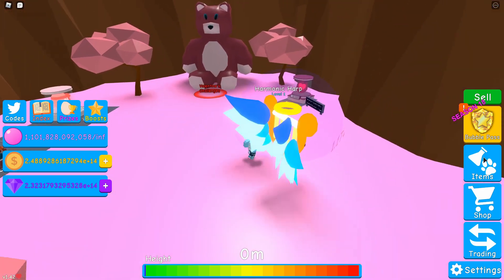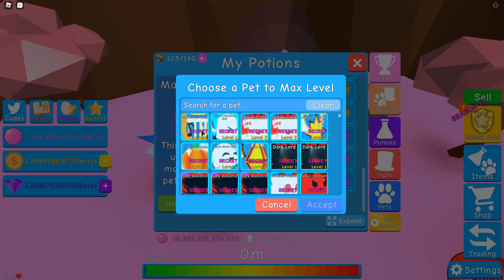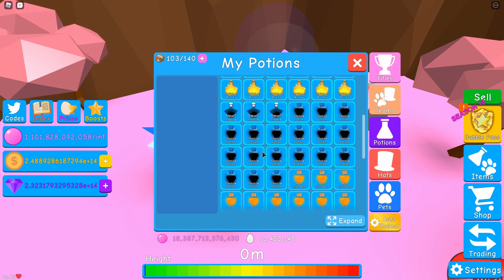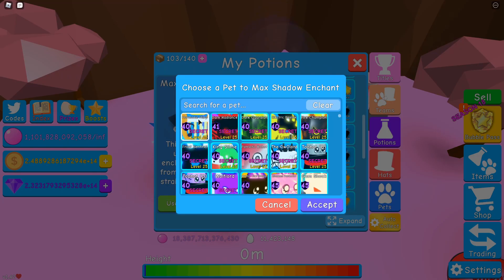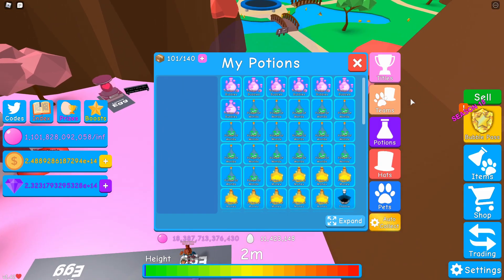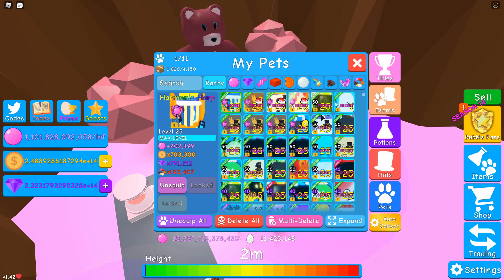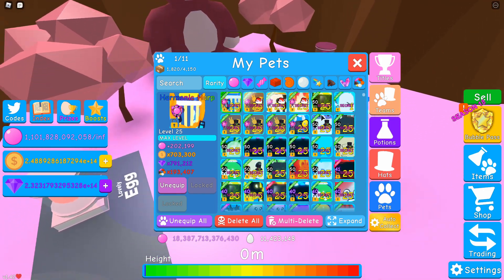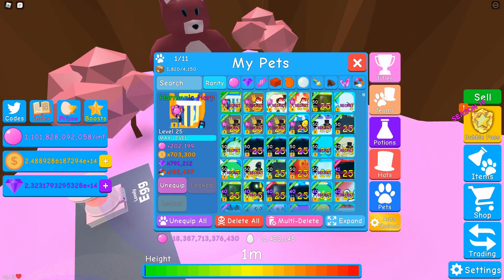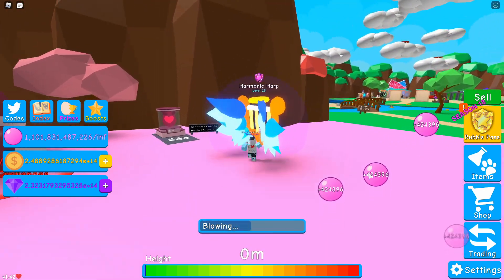Let's max this thing out. I usually don't max stuff out, but I'm pretty sure this thing will be pretty good with stats. So max level, max enchant, max shadow, potion of bubbles. In reality, I'm hoping it'll be like over 170k, but I can only hope. 202k? What?! That is insane. Oh my gosh. With one pet, we're blowing like 420k.